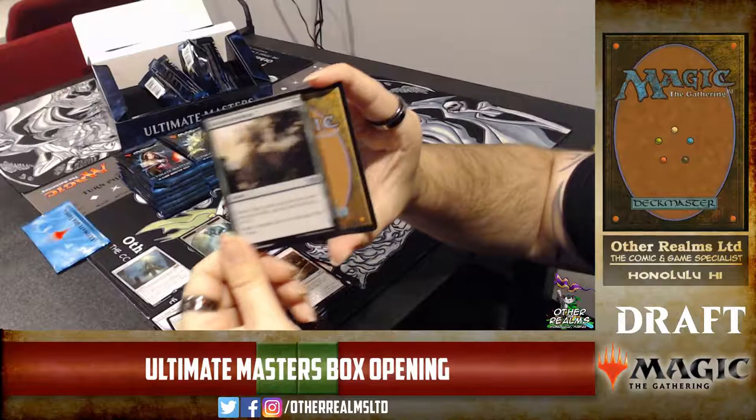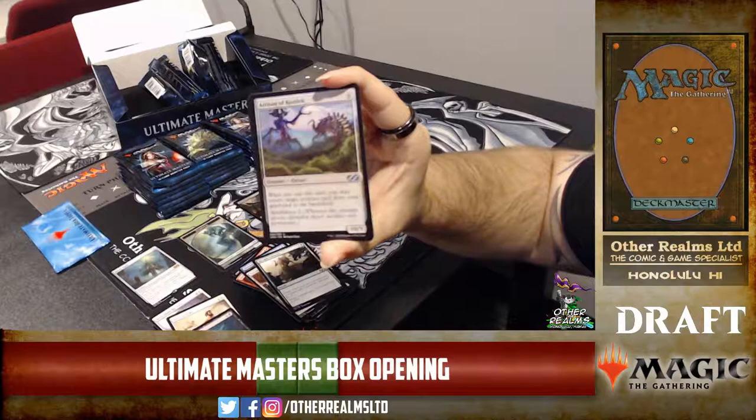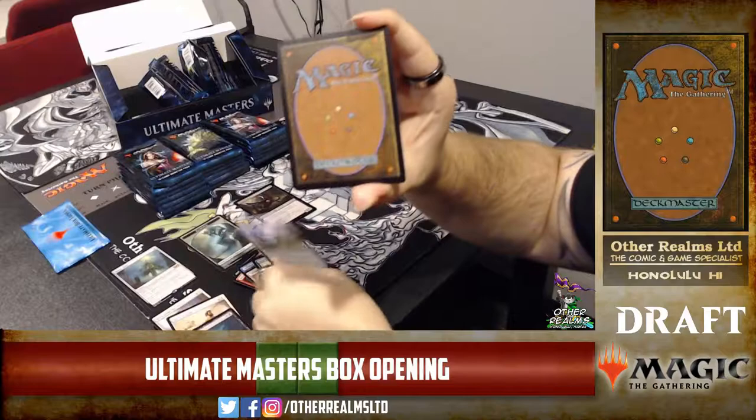Artisan of Kozilek — one of those big Eldrazi threats we were talking about for those black-white reanimator decks. When you cast it, you get something back from a graveyard — it's basically a double reanimate, which is pretty sweet. It is nine mana though.